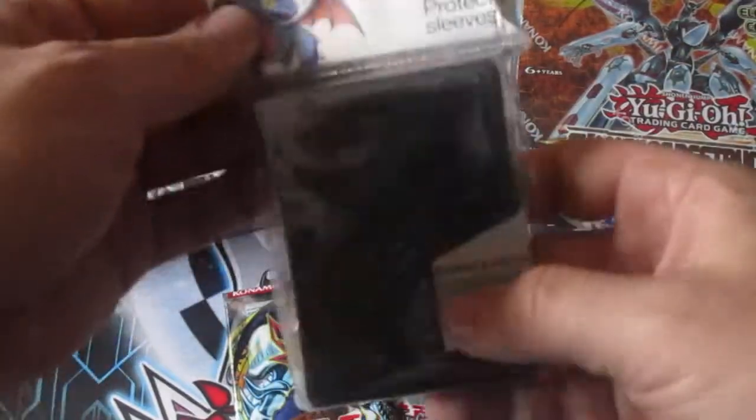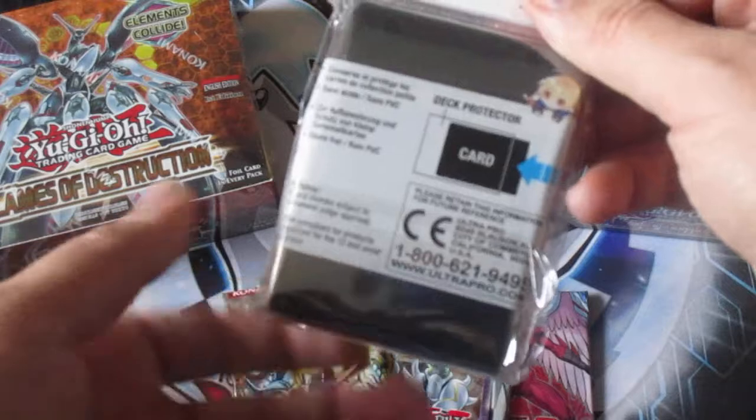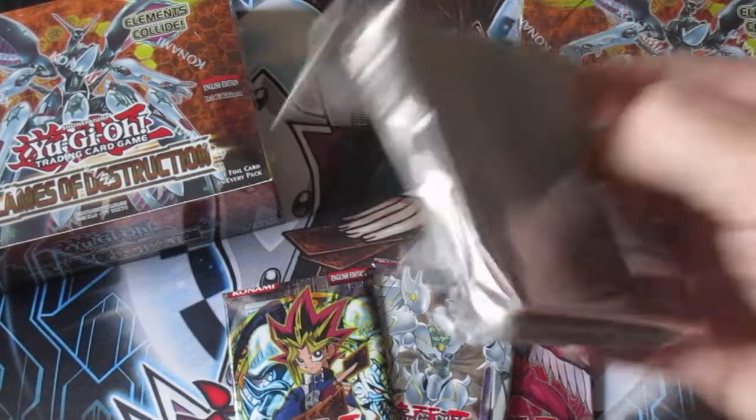The sleeves are black color, Ultra Pro, which are for small game cards — great for Yu-Gi-Oh. You can always use more black sleeves.